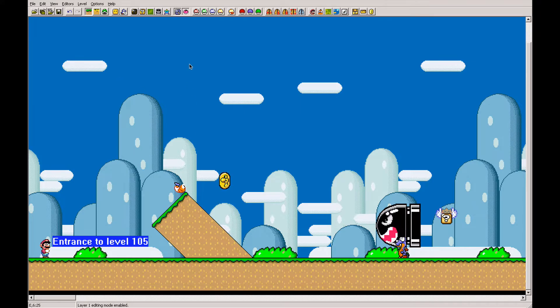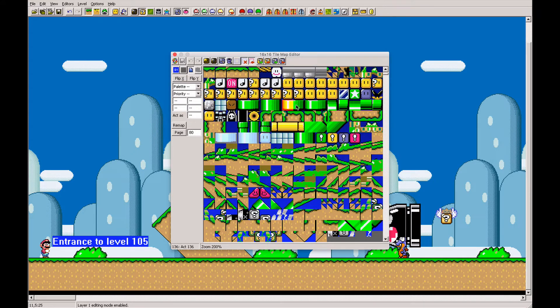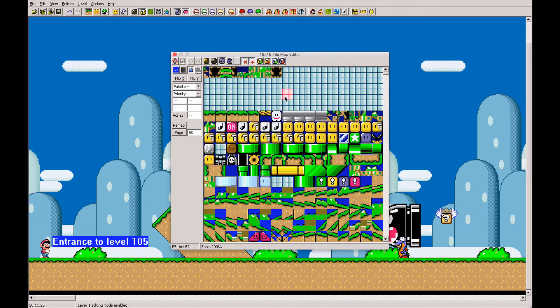The first thing I want to show you is called Map 16, and it's one of the most important things to do because it lets you make your own blocks and customize existing blocks to make trolls or level gimmicks not in the base game. Each block is broken down into four small chunks. By clicking a block you can see the act-as value - for example, 117 means it's a turn block with a flower inside.